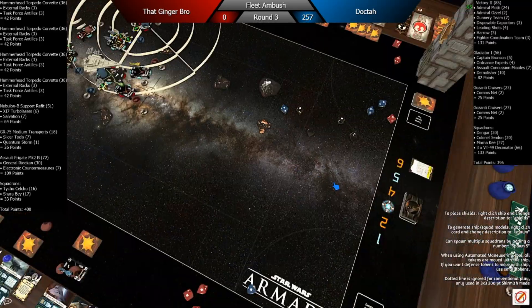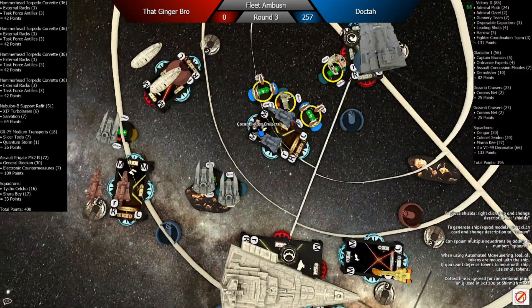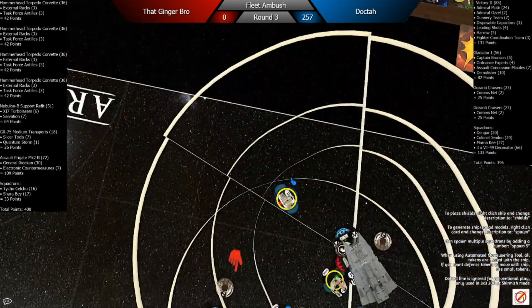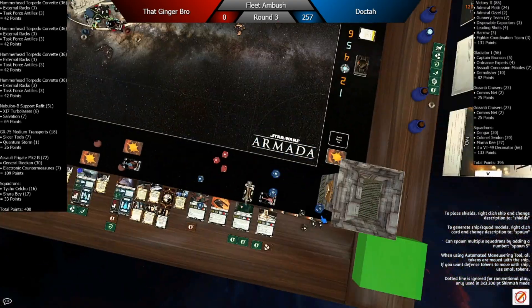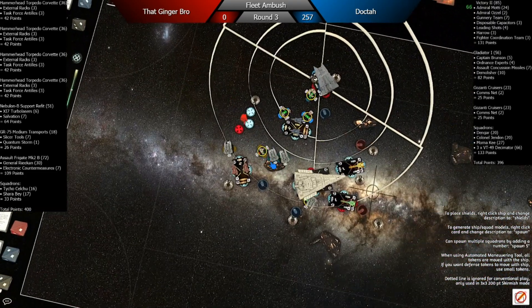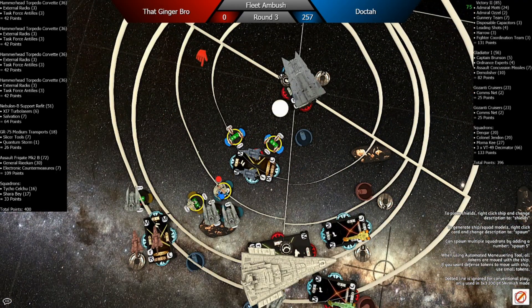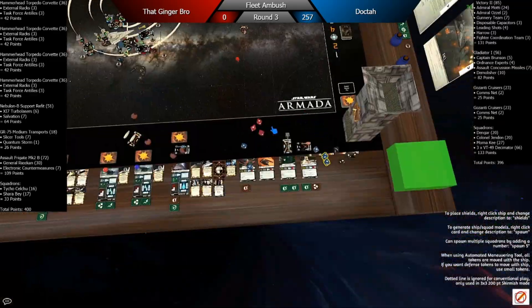He pulls up but only had a medium range attack. Now it's the Gladiator's turn. I throw out some dice from my rear. I have another squadron activation because of Quantum Storm, so I start doing mean things with the squadron — two damage, no scatter. He's dead. Thank you, Jendon.